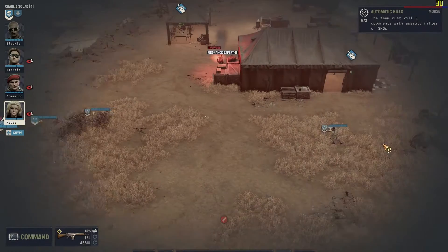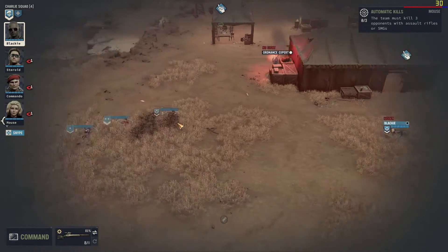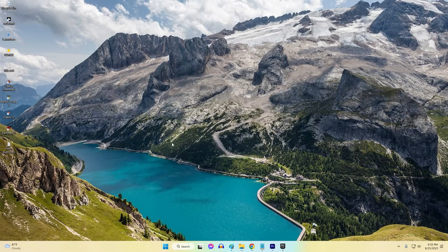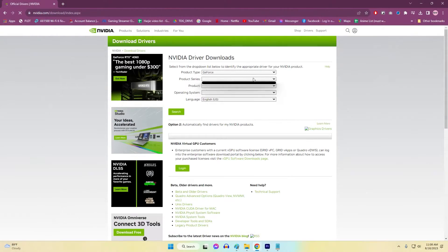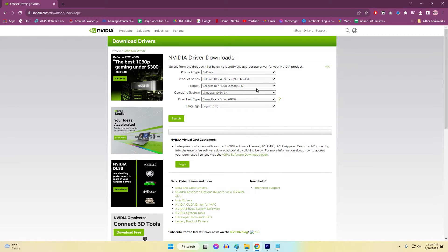Update graphics drivers. Just like tuning up a race car, updating graphics drivers can improve game performance and fix errors. Newer drivers often have bug fixes that help with DirectX issues. Identify your graphics card model (for example, Nvidia GeForce RTX 3060) and manufacturer, visit their official website, download the latest driver for your specific model, and install it following the on-screen instructions.